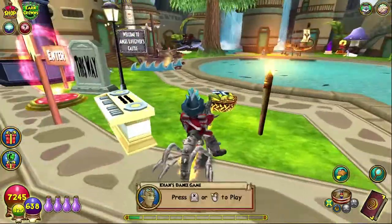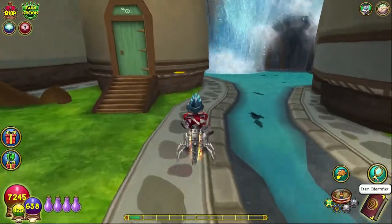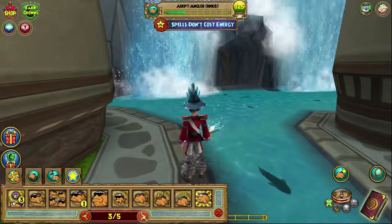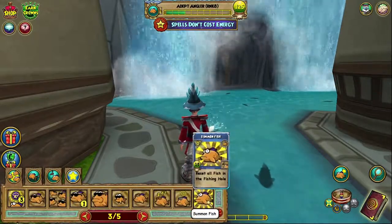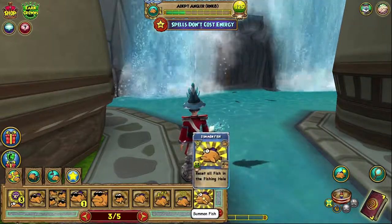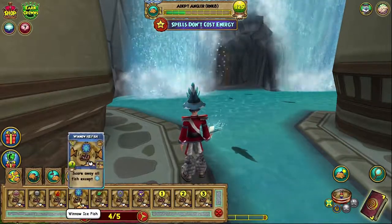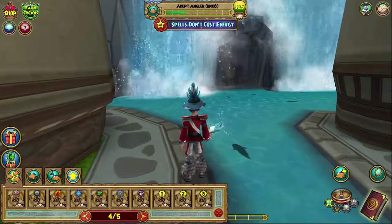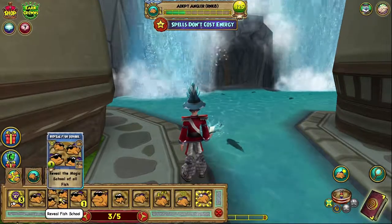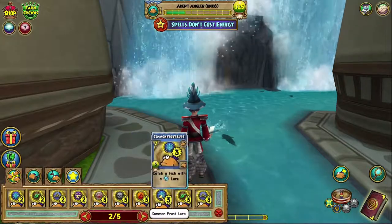Arrow Village by Angel Lifegiver — let's go here. The awesome thing about this Arrow Village is that you can find Blackberry Jellyfish extremely easily. All you have to do is make sure you have two fishing spells: Reset All Fish and Fishing Hole spell, and Winnow Ice Fish. Actually, you don't even need that, but it's useful. It's also good to have Reveal Fish School, and of course you need an Ice Lure.